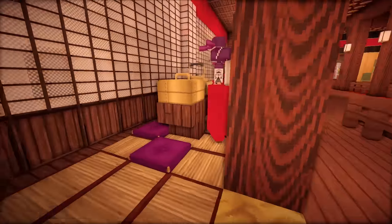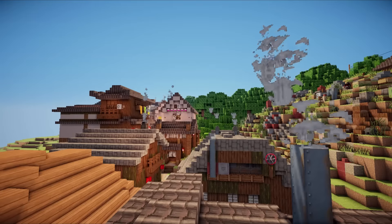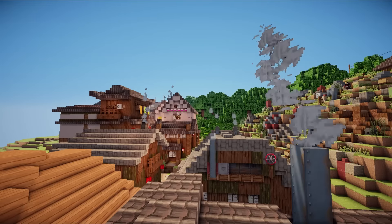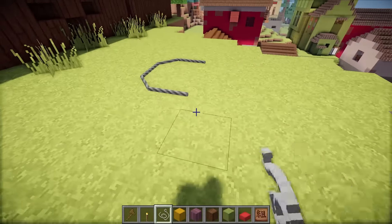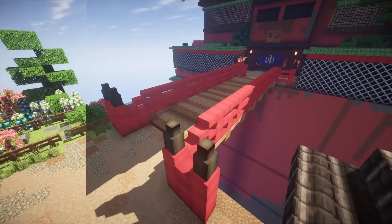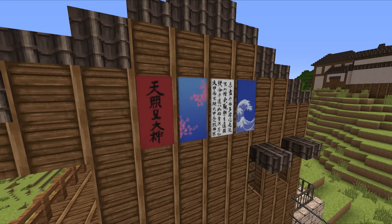I plan to make many more characters to populate the bathhouse. Other than the new characters, the only other custom blocks and textures that I've made since then are a new animated steam texture, a thicker bendier string, and an ornament to go on the revised red railings on either side of the entrance bridge. I also replaced some of the banner patterns to fit a more Japanese theme.